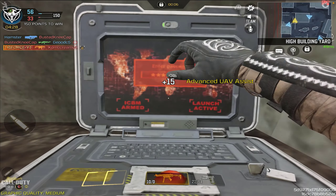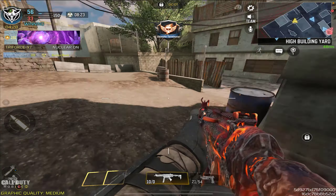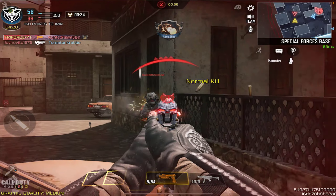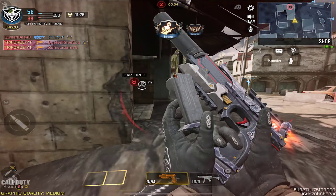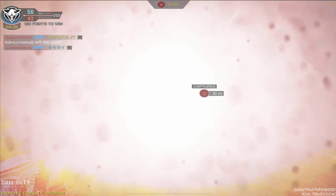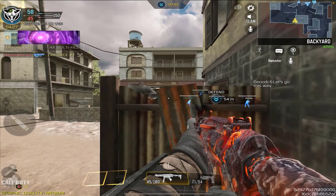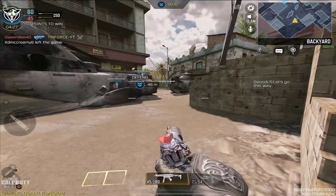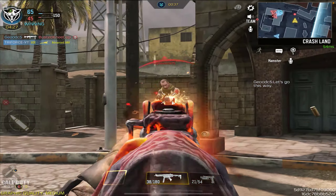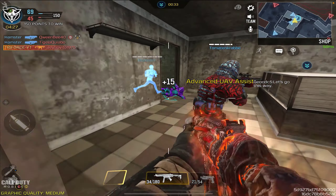That's the whole point of the weapon — it's supposed to look like it's melting — but in terms of cosmetics it's just not that great. The iron sight is alright but it's just a chipped-off circle, nothing really special. As for shooting sounds, nothing crazy — it's pretty much the basic QQ9 shooting sound. In terms of death effects, not really that great either — it basically just involves the person melting.